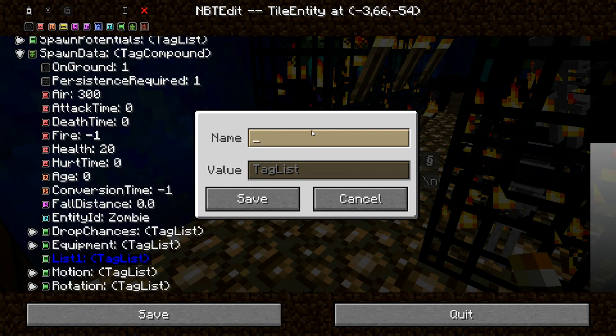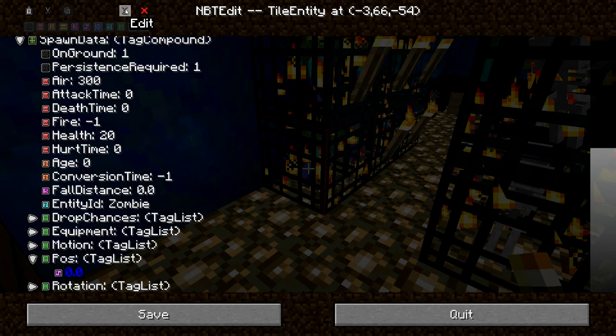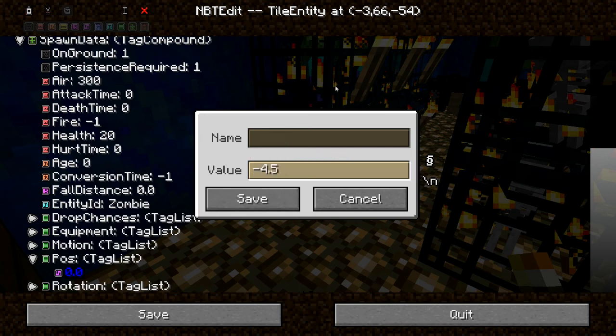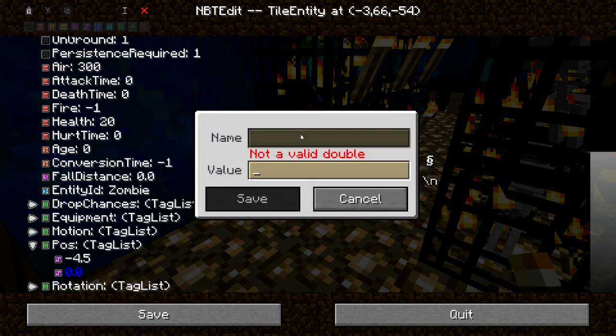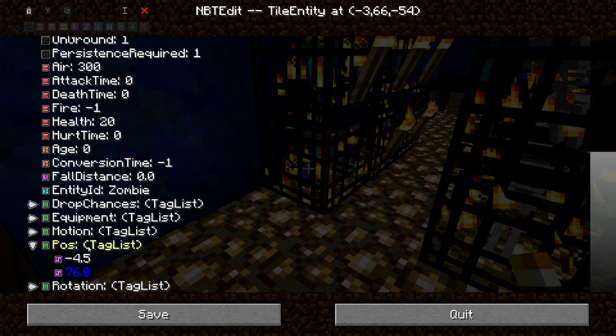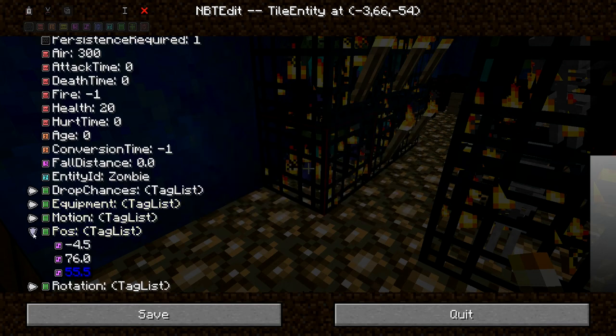I need to make a tag list and I'm going to add some doubles. I have post-its with the position data - there are 15 in total, so I have all these post-its on my desk right now. Let's just type in one: negative 4.5, 76, and 55.5. The .5 is just so that the mobs will spawn in the center of that block. So there we go - that's one position data down.